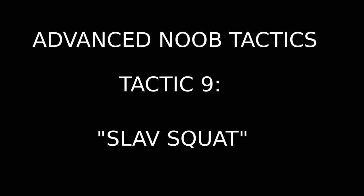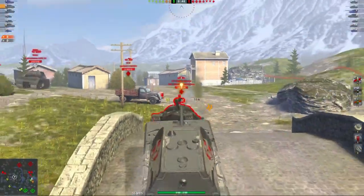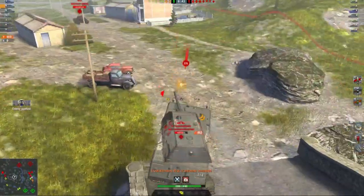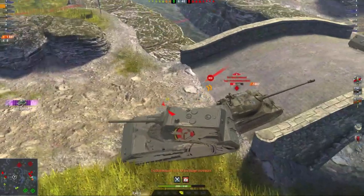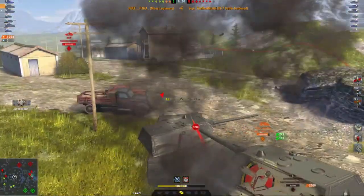Once you've mastered those basics, then you go for the super — the Slav squat tactic. Not for the faint hearted. You jump, you sit on the tank, you invite a friend to join you. Together, you squash the tank.